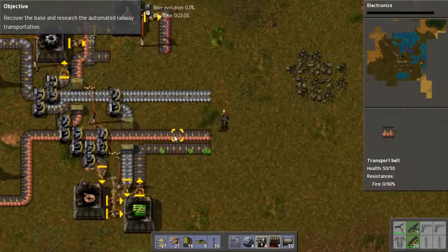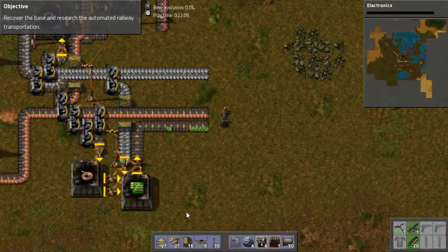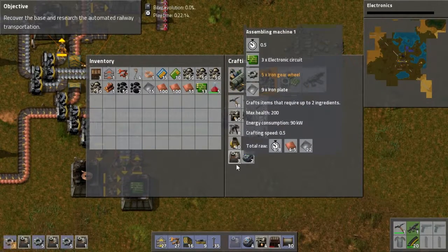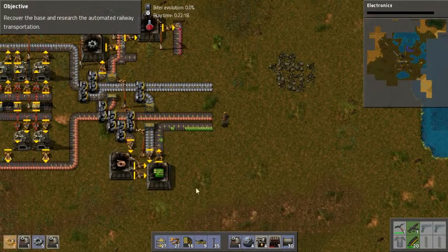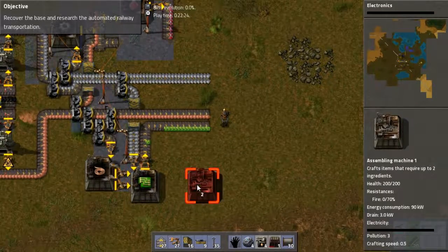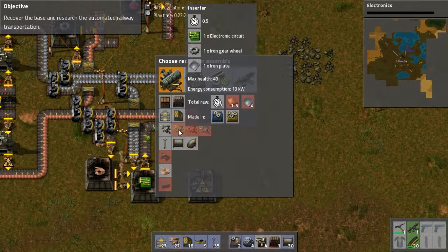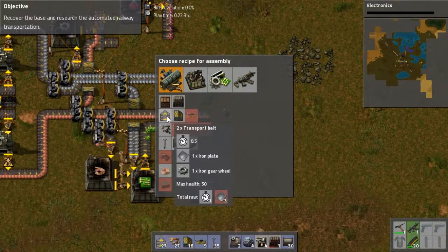I have five science packs for some reason. What do I need? Assembly machines — one, two, three. Sure, let's go with that. And now I need one there to make — what do I need? Gear wheels. One for one there, one for one there.